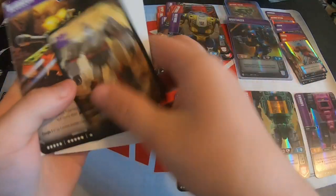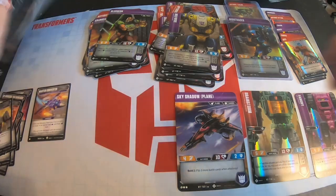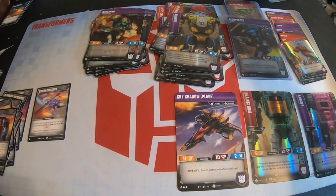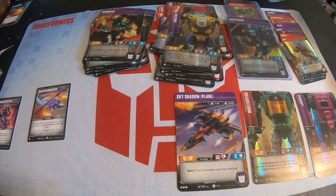Two packs left — can we get another rare, another super rare, or the Cosmos stratagem? Any of those and I'll be satisfied. There's Bludgeon and the Megatron stratagem. I might have to do some trading. Last pack — it's going to be Wingspan and Gears. Well, this box definitely was not as good as the other one — 100% not as good. However, that Night Racer is looking pretty hot. I only got one rare stratagem out of this box, which kind of stinks.